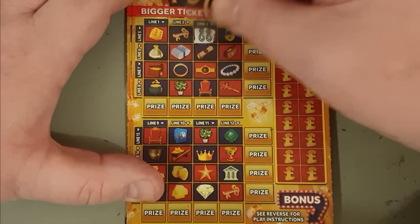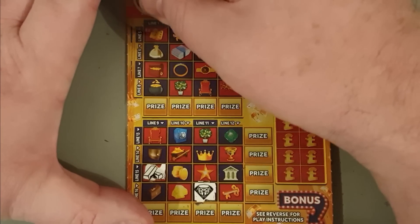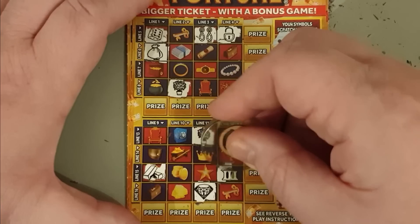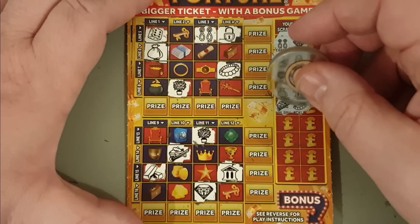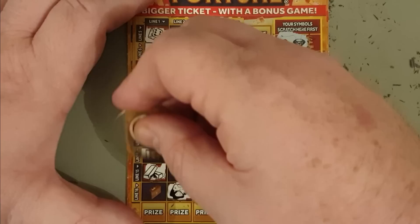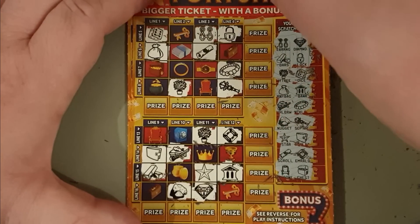Card six: earrings and a diamond, bars and a lock, money tree and a dice, money bag and a bank - and a bank! Wheelbarrow and a pearl necklace, nugget and a scepter, star and a wallet, emerald and a scroll, emerald and a scroll, and then a throne and a chest.